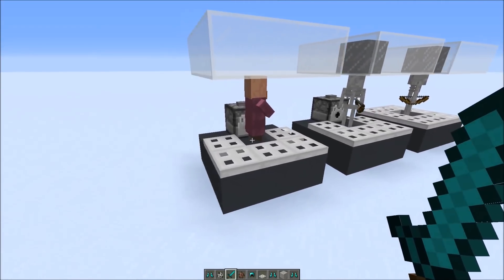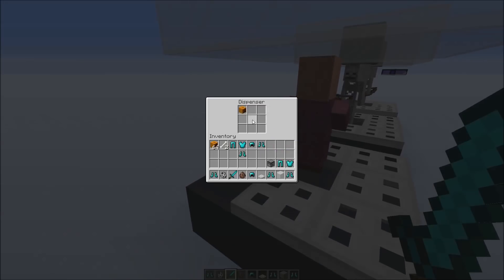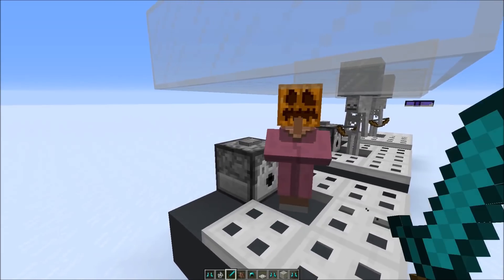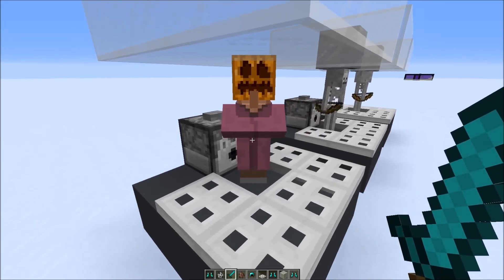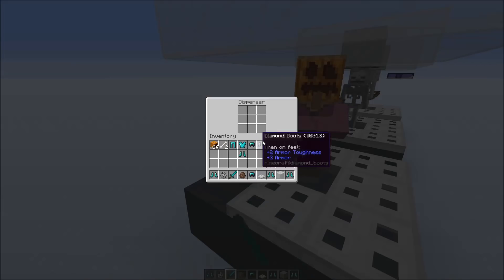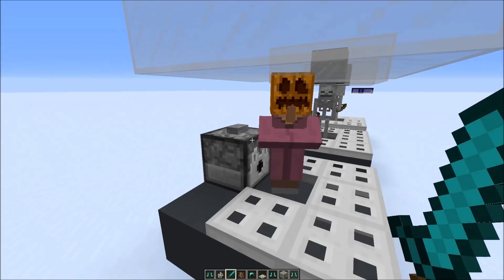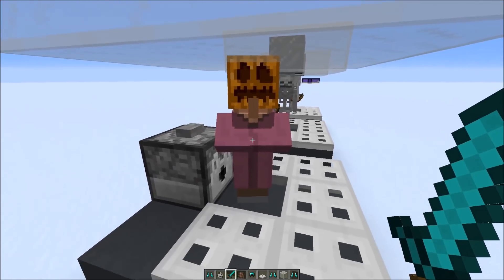Let's start with the first example, because this is not too well known, but you could actually dispense armor on a villager. He actually has inventory slots, so you could give him a pumpkin head. But what in my opinion is a bug — or at least seems a bit weird — is that you could also give him other armor pieces, but they aren't getting rendered.